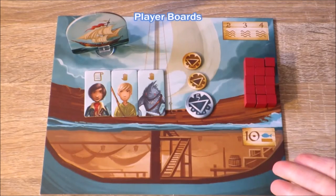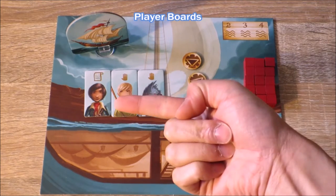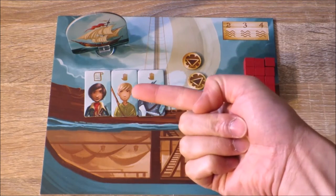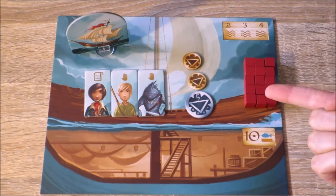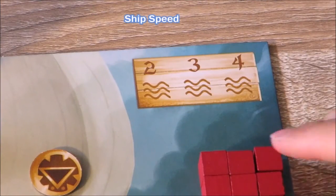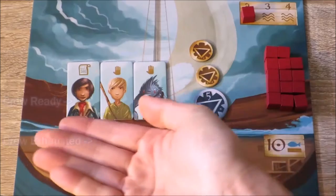You give each player a shipboard, a ship standee, three workers — one with the administrate symbol and two with the hand symbol — and seven coins and cubes that correspond with their ship's colour. Players mark their starting ship speed by placing a cube in the top corner of their shipboard.